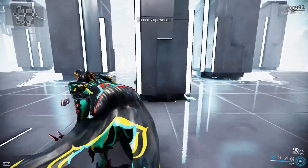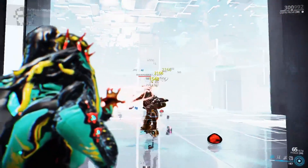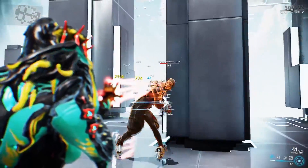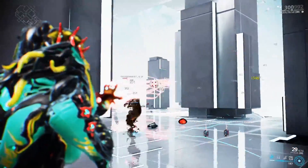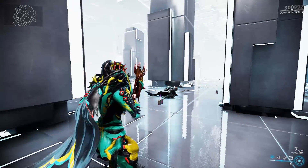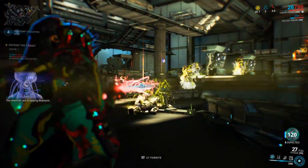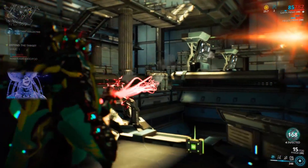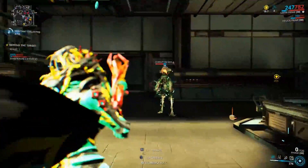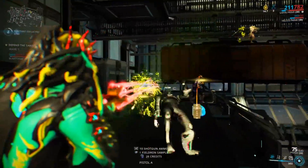Here we go — big enemy incoming. If you put those beams together you deal more damage, so that's what I'm doing right here. We have seven beams that spread out and deal damage, but when they're all together and you hold down the fire button, it deals the most damage.